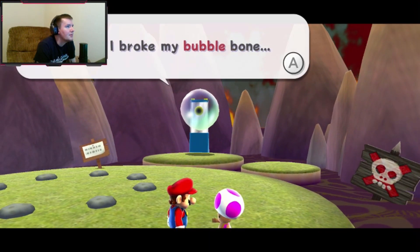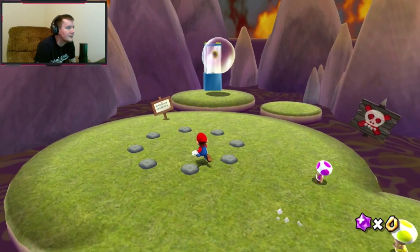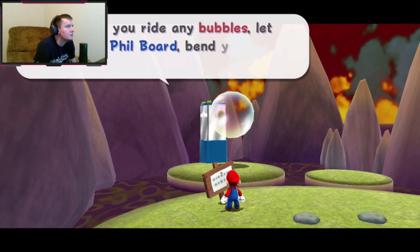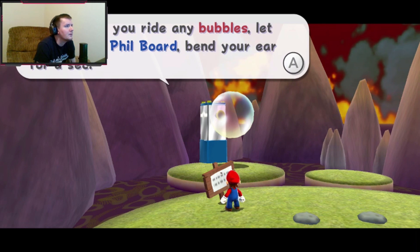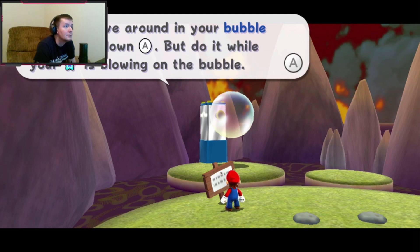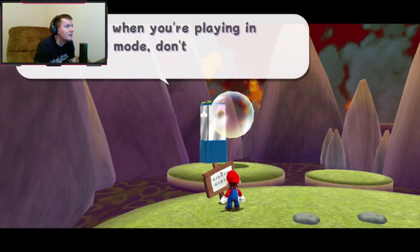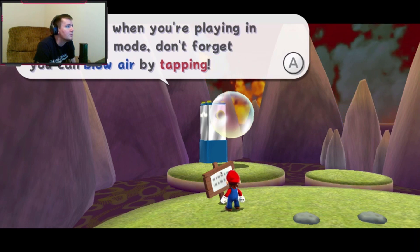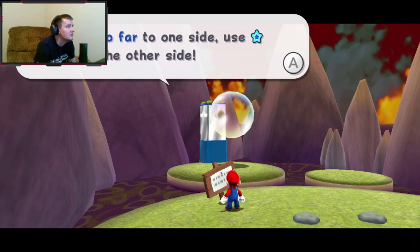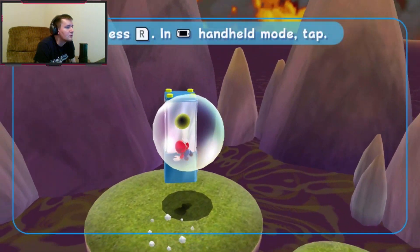Oh, I think I broke my bubble bone. Your bubble bone? I don't feel like he's going to offer anything useful. Hey, why are you riding in bubbles? You can move around in the bubble by holding down, but do it while your star is blowing on the bubble. By the way, when you're playing in handheld mode don't forget you can blow air by tapping. If you go too far to one side, use the pointer to blow on the other side. This sounds extremely hard.